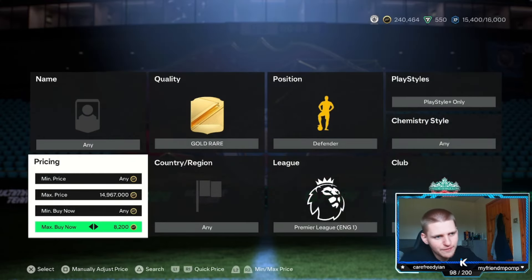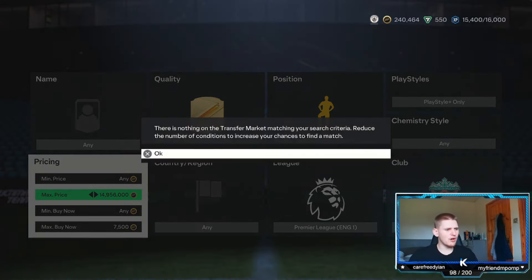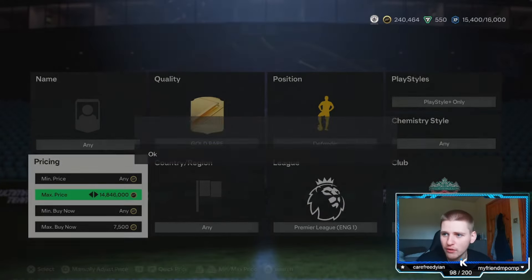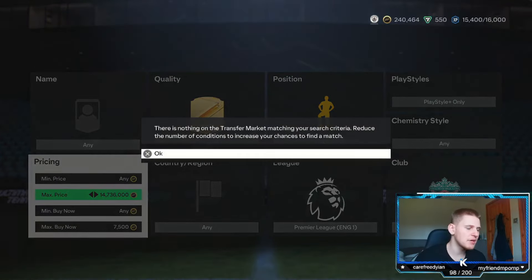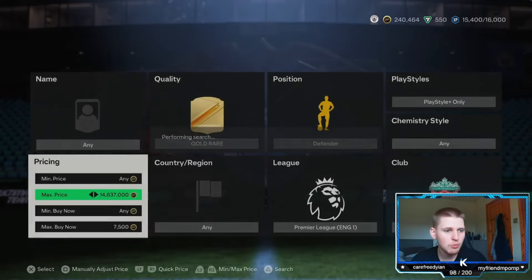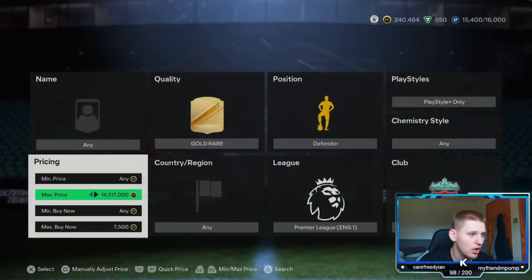At 8,200, you lose 5%, so that's 820 coins divided by 2 — 410 coins you lose per card. So we're going to go probably 700 coins down, making just under 300, which is fine by me. So 700 coins down, that'll be 7.5k. Anything we pick up is going to be about 290 coins profit, which is fairly decent. Trust me, if you keep doing this method especially after 6 with marquee matchups, they will pop up a lot cheaper.